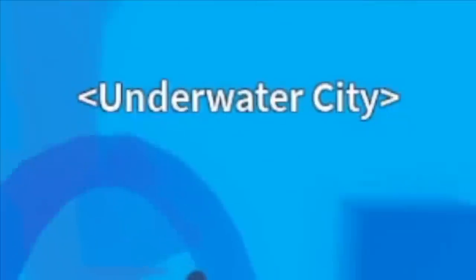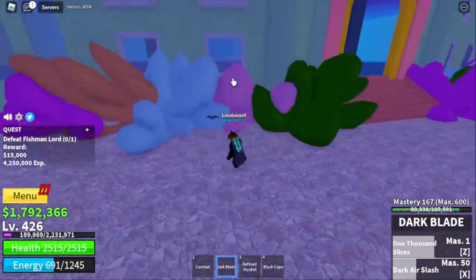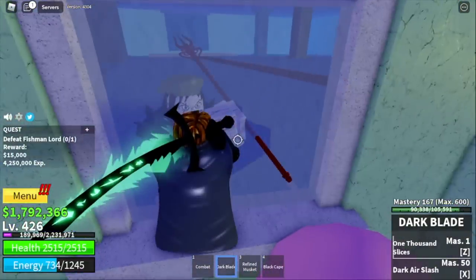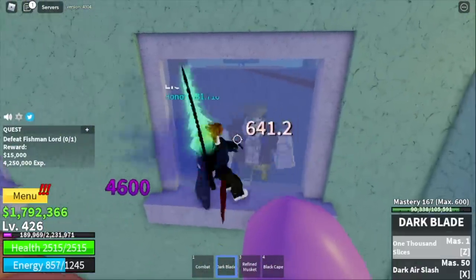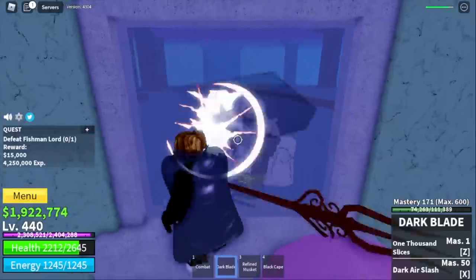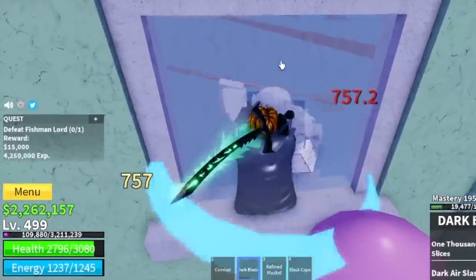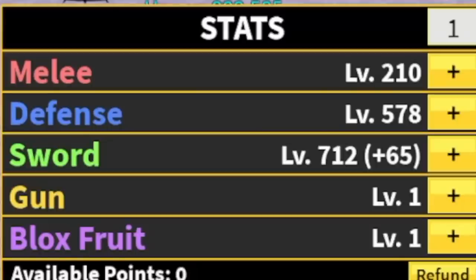Next area is the underwater city. The boss here, the fishman lord, is very easy to defeat. Just lure him, look for your window of opportunity, and use your left clicks. Use your Z and X skill. You're going to leave this area when you reach level 500. Stats check: sword 712, melee 210, defense 578.